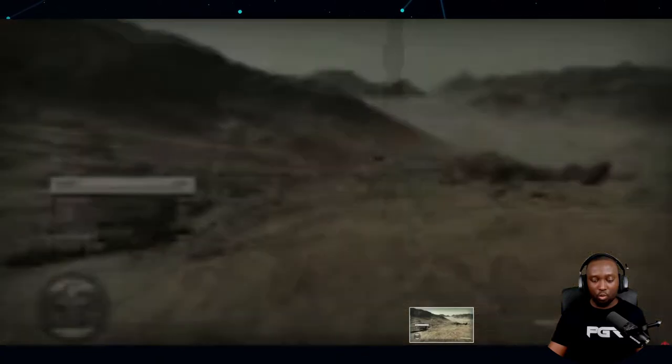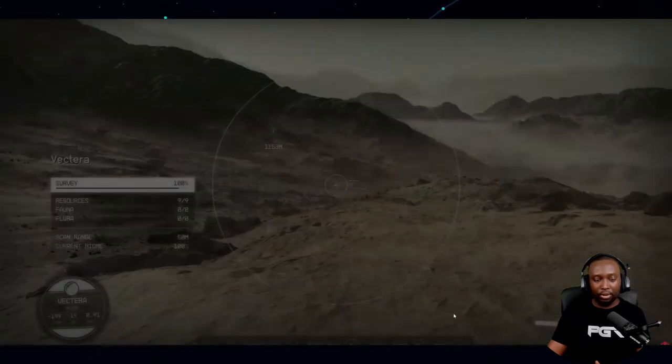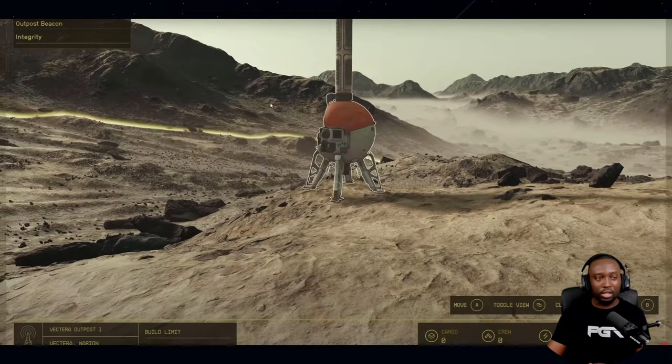If you're looking to do resource extraction and trading, you're going to want to build a base on a planet that has a lot of resources, so this one would be perfect. When you want to build a base, you need to drop what looks like an outpost beacon — that's what enables you to go into build mode. Once you place it, you get details on cargo, crew, and power, so there's going to be power management, crew management, and inventory management for your base.